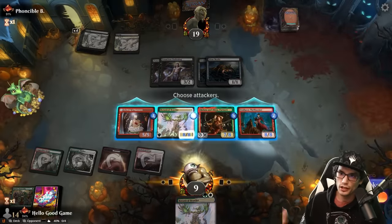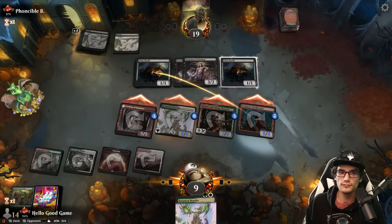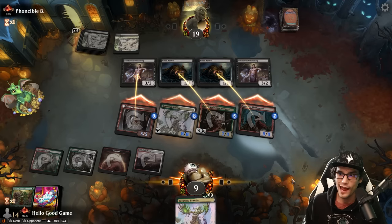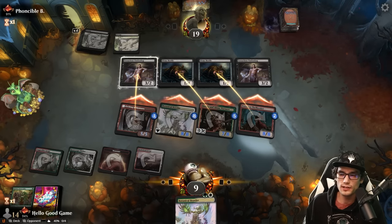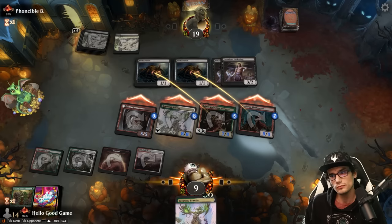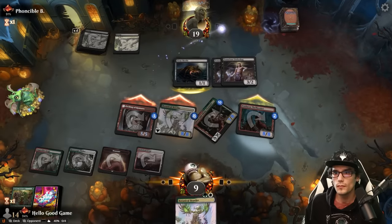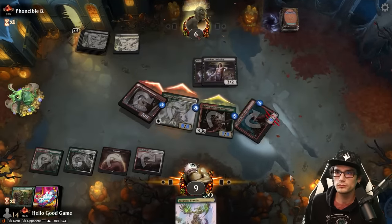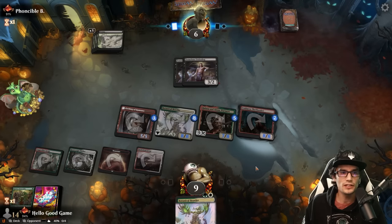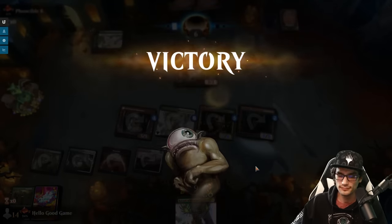Elena goes over here, another one for the Brawler. It's a trample attack — sometimes you might want to leave it; I'm down to nine as well. Bingo bango bongo — great game. Keeping seven, land looks pretty chill. Turn one and two are here and we are met with a nice hello and good game.